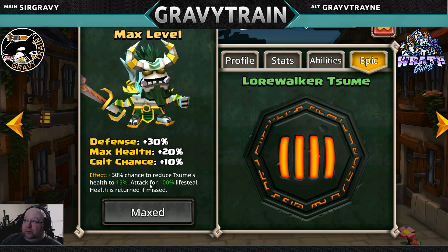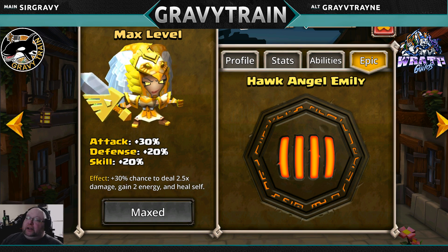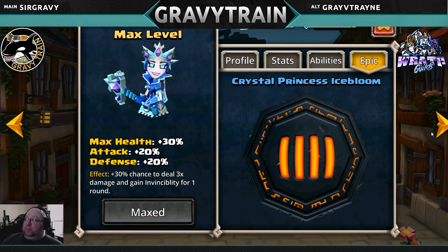Tzumi: if you're running a demon team, this might actually make him more viable. It's an increased chance to reduce Tzumi's health to 15% and attack for 100% lifesteal. Because the lower his health is the more damage he does, you're boosting your damage massively and then lifestealing all of it to get your health back. Emily: you could — if you want a really survivable Emily that can deal damage and then heal all of it, she's potentially viable, but there are better choices. Hopper: no. Ice Bloom: yes — for her to automatically get invincibility, especially since her abilities are so long to come back up.